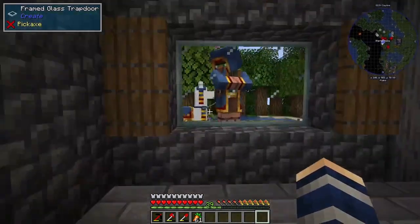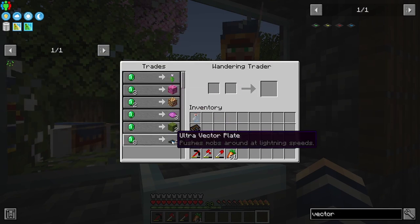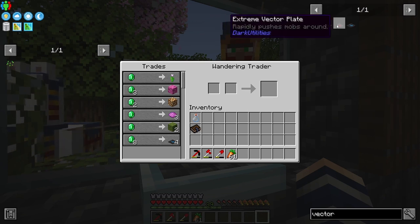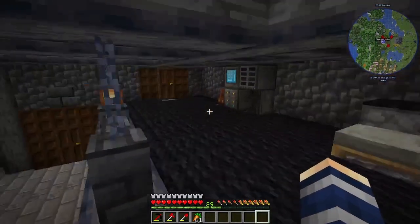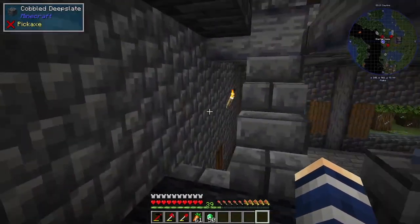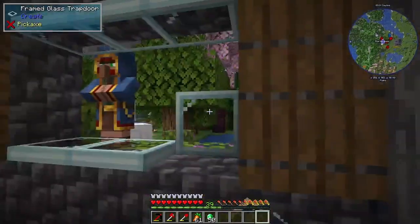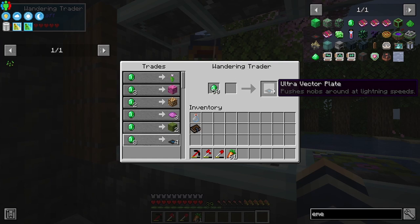Let's open it up and check his trades. Moss blocks, that's all good, but ultra vector plates - I just looked them up and you can't even craft these. You can only get up to extreme. Oh, this can be so great for a mob farm! I don't have a huge amount of emeralds - I haven't been trading with the villagers - but we got a few so I'm going to pick them up.